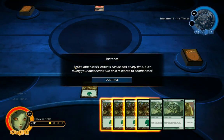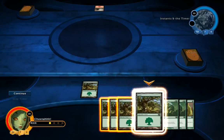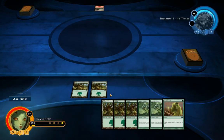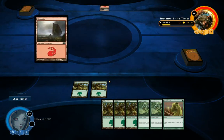Instants. Unlike other spells, instants are going to be cast at any time, even during your opponent's turn, or in response to another spell. So this instant I've drawn is called Giant Growth. It's one mana in Forest. Target creature gets plus three, plus three until end of turn. So this instant has a one-time effect, just like a sorcery. The difference being, it can be cast at any time, provided I have the mana cost ready for it.